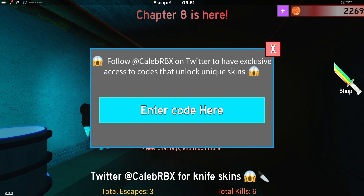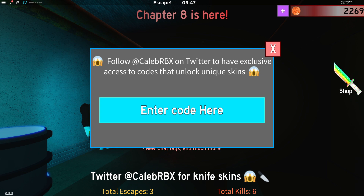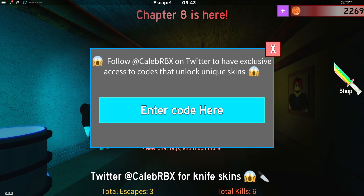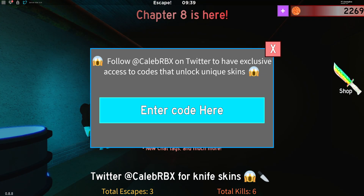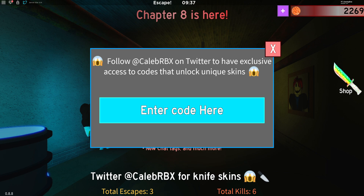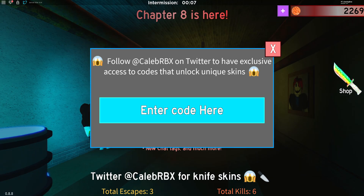When claiming these codes, I do recommend putting in the capitals exactly as I show, because without the capitals it probably won't work. You can try it without capitals, but I do recommend doing so to guarantee the code works. Also, some of these codes will expire sometime this month, so that's why you need to be early. I upload a video on all the new codes every single week when a new batch comes out, so stay tuned for that.